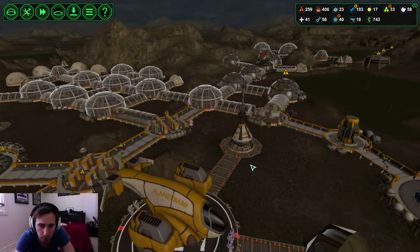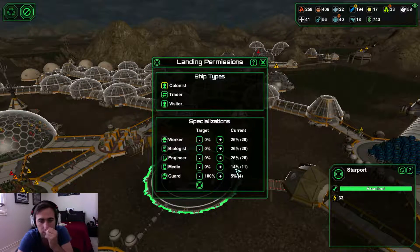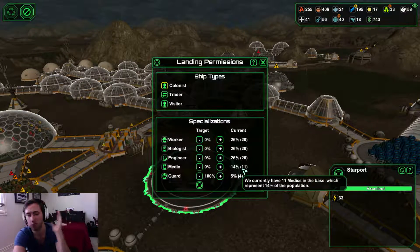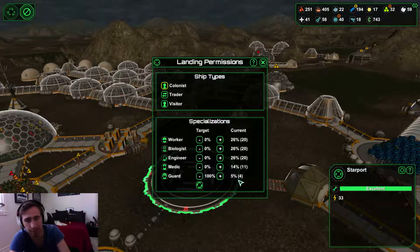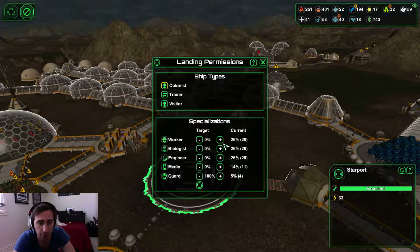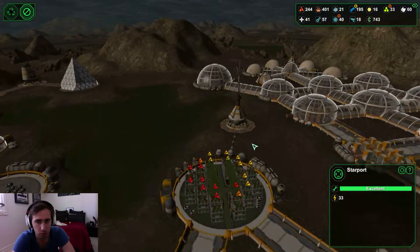So what just got dropped off there? Guards, perfectly. I'm trying to get the guards up. Unfortunately I hit 11 medics, which is okay, but they normally die on us anyway. So we've now got four guards.